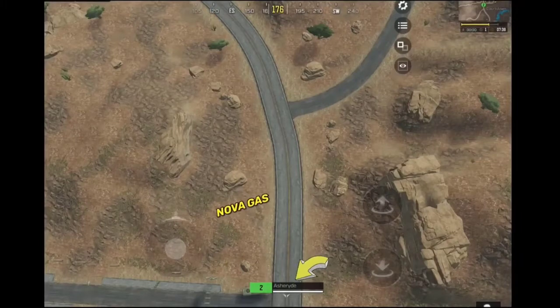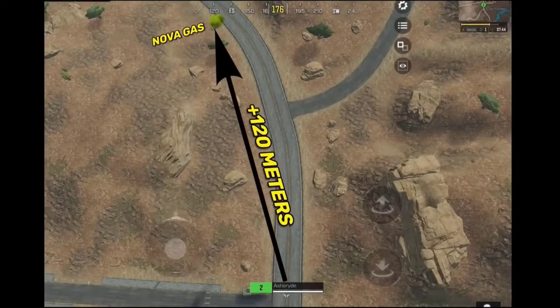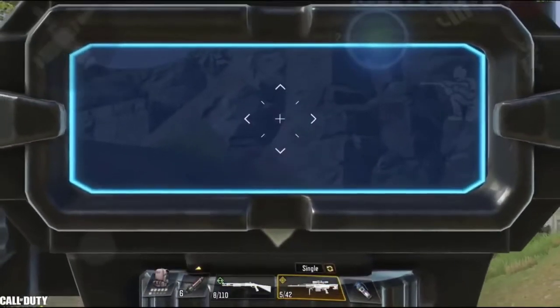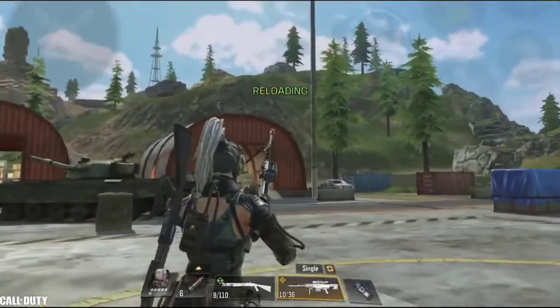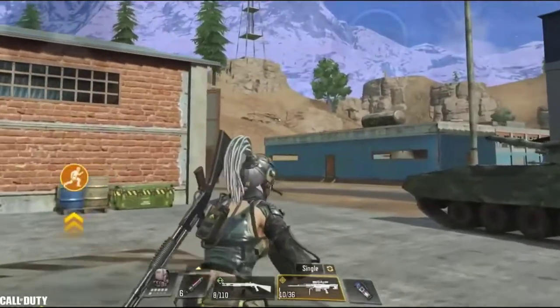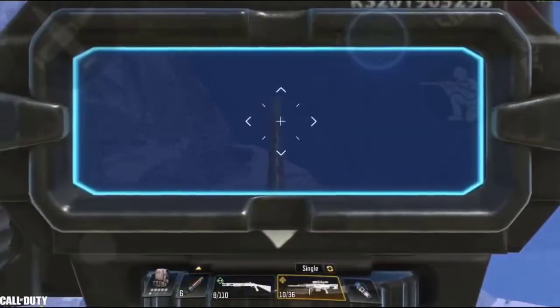Next we have a throwables buff — they increased their range so you can throw them to a longer distance compared to last season. Finally, snipers received a recoil buff. Personally I can't tell exactly how good this buff is, but I'd assume it's a good one because recently I've seen many snipers hitting their targets more easily compared to last season.